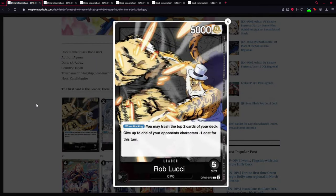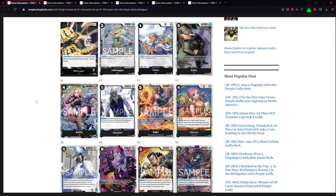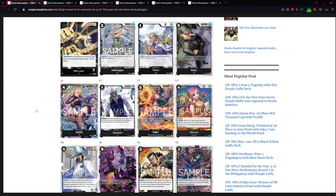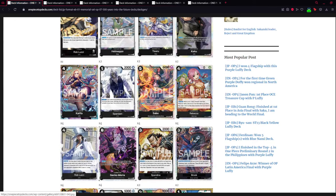For the first deck we have Rob Lucci from OP07. His effect lets you trash the top two cards of your deck to give up to one of your opponent's characters minus one cost — your standard black effect. Looking at the deck, we have the CP-type package with Spandine, Kaku, the character Rob Lucci, and Stussy. This is your most common engine in this deck.